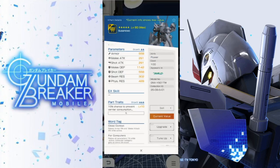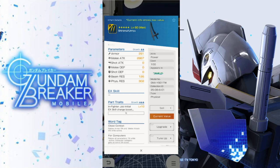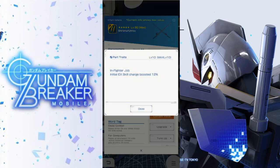The backpack isn't really great — everything's pretty underwhelming except for the melee defense, which is fantastic. The parts trait on the backpack is a 15% chance to prevent air consumption when stepping, which I don't really care for. The dual blades are the Shiranui Unryu blades, with a whopping 2867 in melee attack, which is great for dual blades. The parts trait gives infighter job initial EX skill charge boosted 12% — pretty decent if you want to unleash EX skills immediately.